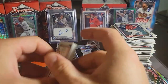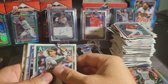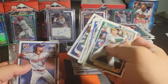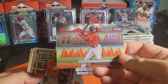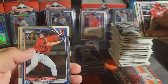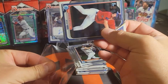It looks like at least each blaster has had some sort of a hit in it. We've gotten a couple of autographs, the lunar of Dylan Cruz — which is good, that's the guy you want to see on it. Kyle Teal First — there we go, that's another good one. We will take that.